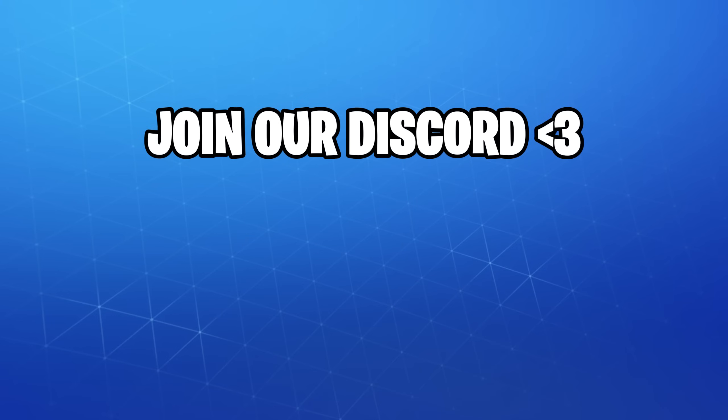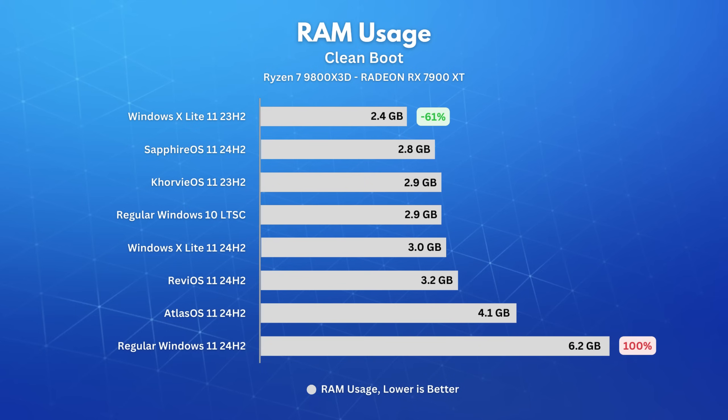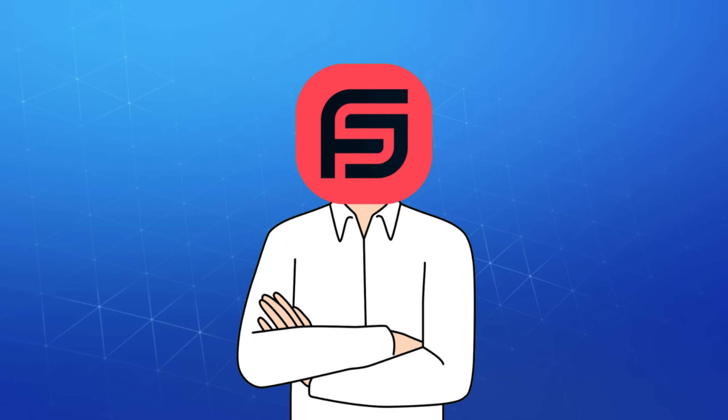Join our Discord server, by the way. Now let's start with the results. Measuring the process count on a clean boot left us with 152 on a regular Windows 11, and only 59 on Sapphire OS. RAM usage on a clean boot was 6.2 gigabytes on a regular Windows 11, and only 2.4 gigabytes on Windows X Lite 1123H2, which is 61% less. Using LatencyMon to measure driver latency while watching a 4K video for a few minutes, we saw the lowest latency with Sapphire OS, while the highest, or worst, goes to RevEye OS.